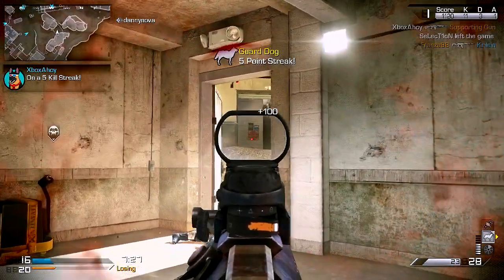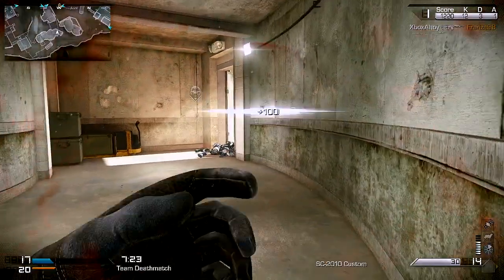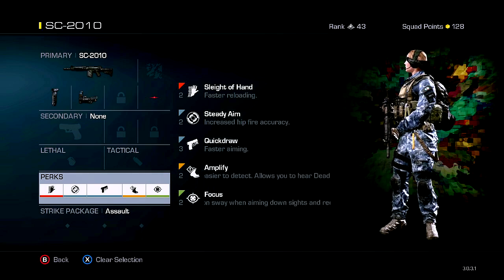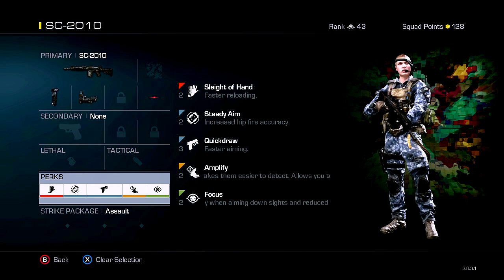Beyond this, you can spend your remaining points as you please. Your grenades and secondary are only a useful spend if you're in the habit of using them. Otherwise, consider your playstyle's needs. More aggressive use may benefit from mobility-enhancing options, whereas the more cautious will find rewards in resistivity and stealth.